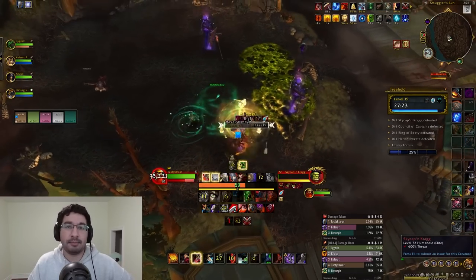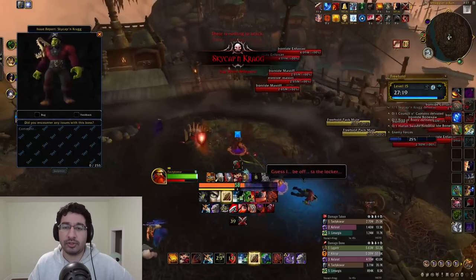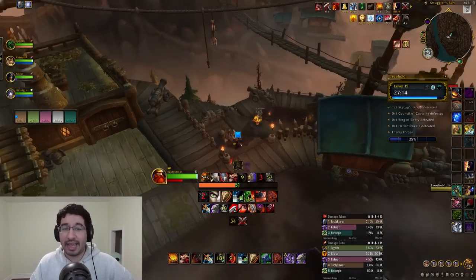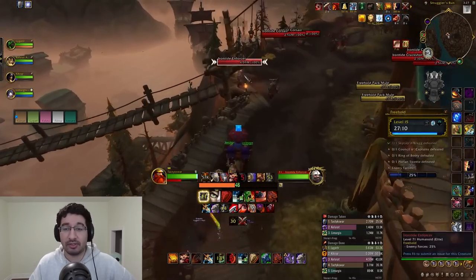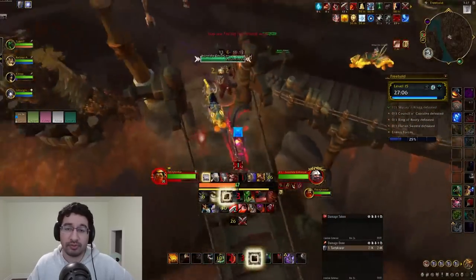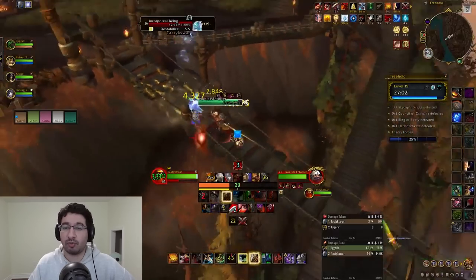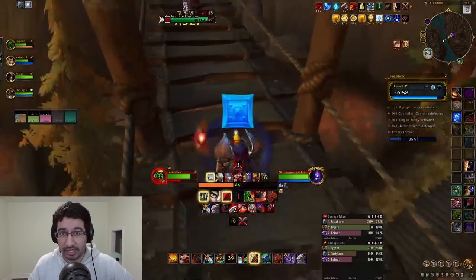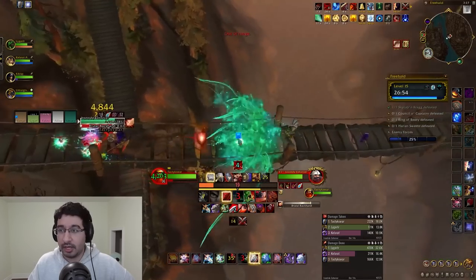Moving towards the second boss, you'll notice a significant change to the dungeon — you no longer need to complete any of the rotating RP elements to spawn the Council of Captains. On top of that, mobs previously allied with the same captain as you are no longer friendly, and they will no longer run away once you defeat the second boss, meaning the trash is more consistent from run to run. There is also no longer a captain rotation on the second boss.